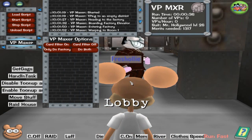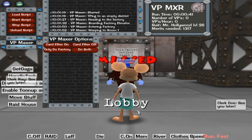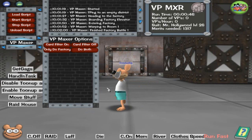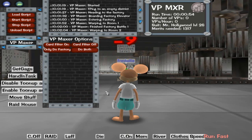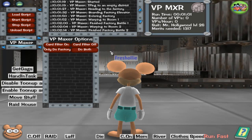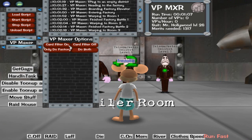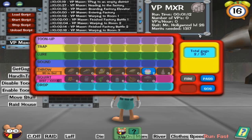The script tunes up using treasures from loaded playgrounds. It sometimes dies, but if it dies in the last battle due to not being able to tune up, it will probably end up not getting the merits it needs, so be aware of that. If you don't receive the merits, it says so in the log. It has a runtime, number of VPs, VPs per hour, suits, and merits needed displayed.